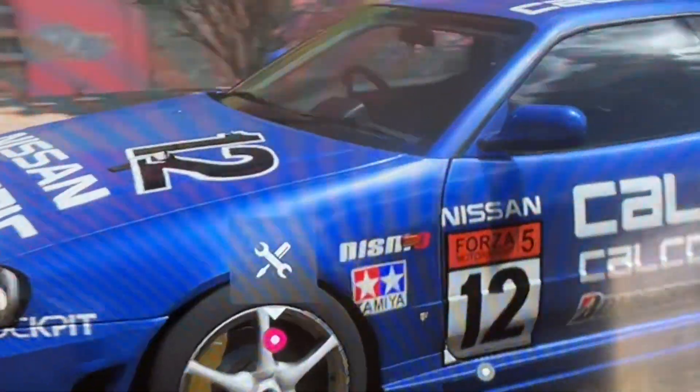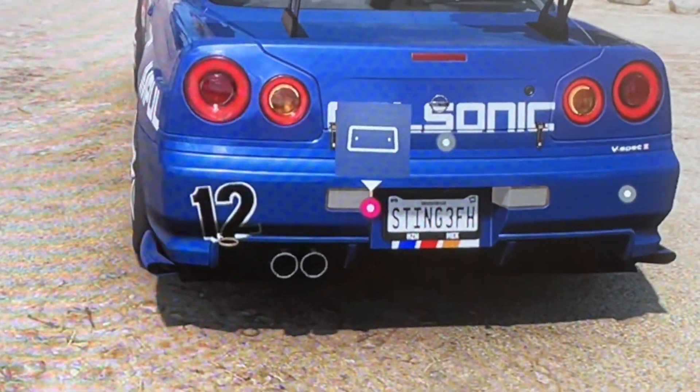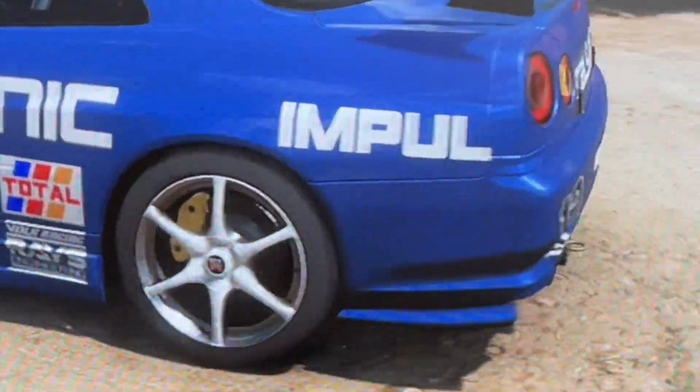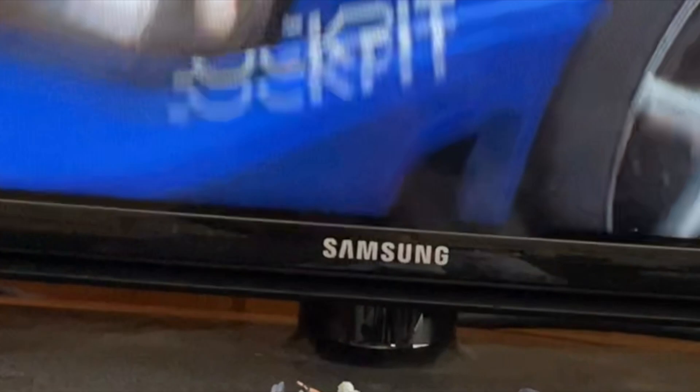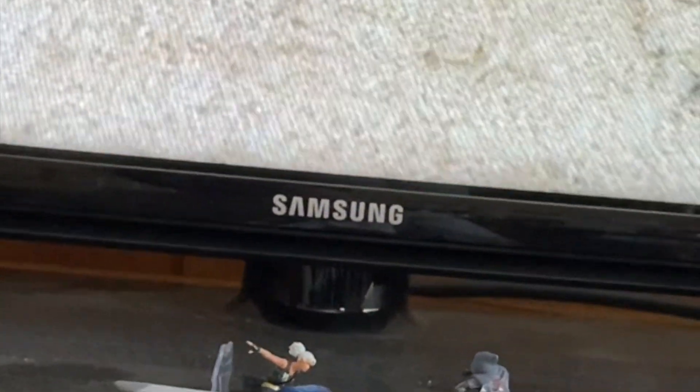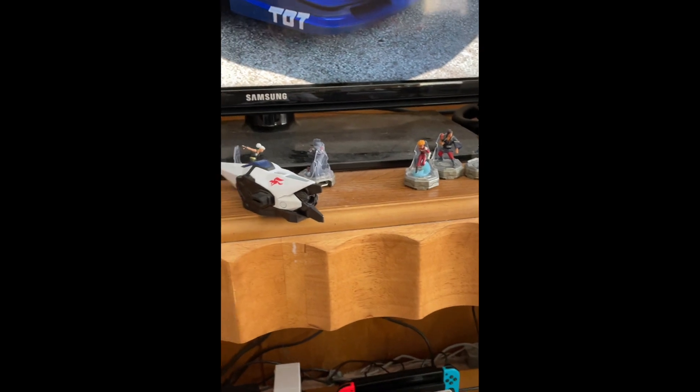I'm playing Forza and I just applied a brand new livery to a nice new Nissan Skyline. You can kind of make it out, but it's supposed to say 'cockpit' — it gets cut off there for some reason. And over here it's supposed to say 'total,' but again it gets cut off. So on this other side we have 'taught' instead.